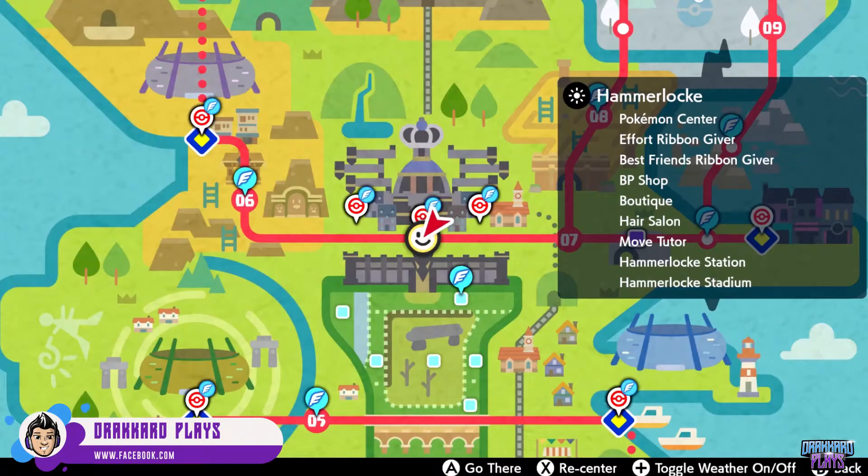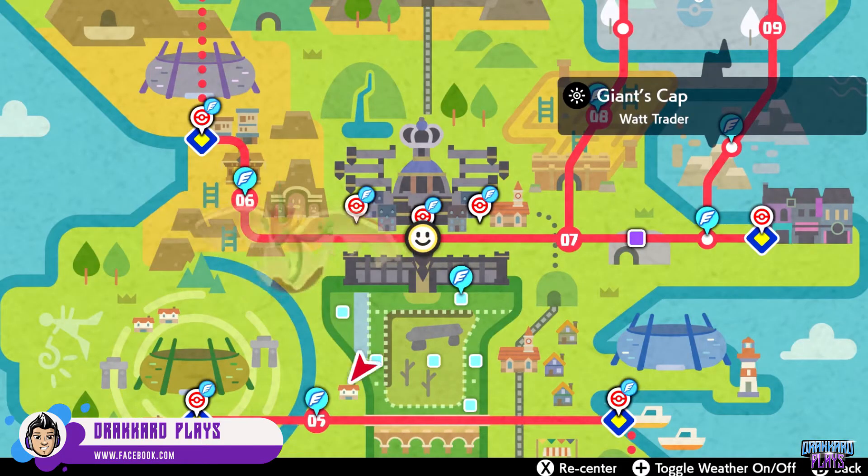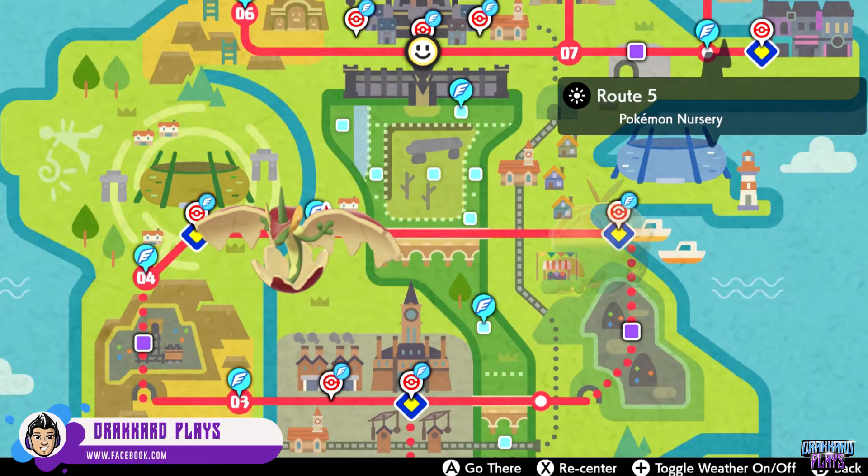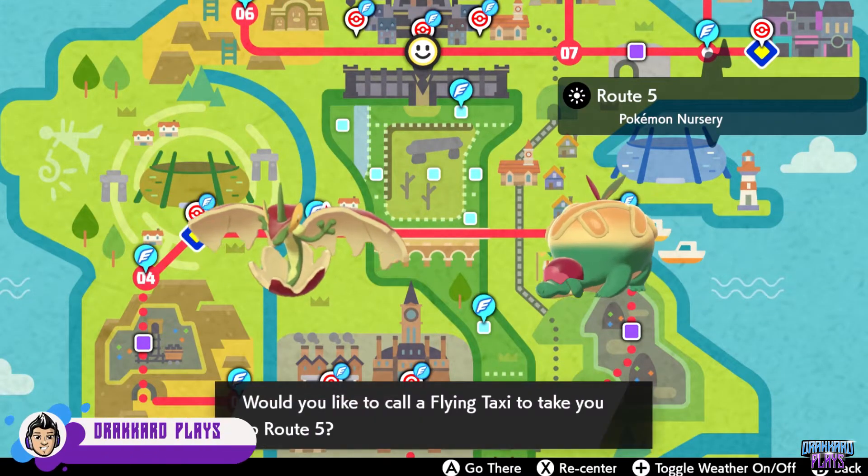Applin evolves into two specific Pokémon. You have your Sword exclusive Pokémon which is Flapple, and you have your Shield exclusive Pokémon which is Appletoon. Both evolve from an item that you give to Applin.